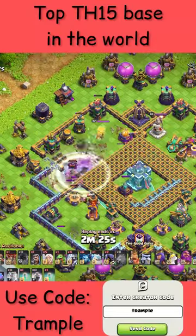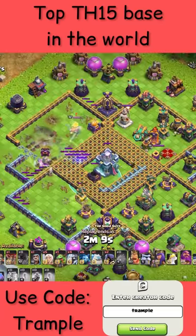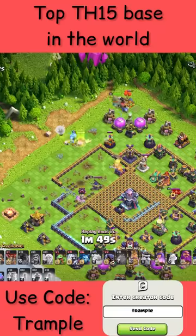The blimp doesn't make it to the town hall, so they try the super archer blimp, taking out a decent chunk of the base. They hit the town hall with the super archers, but then the invisibility makes them retarget, and they just cannot take it down. That's okay — move on to the next phase of the attack.